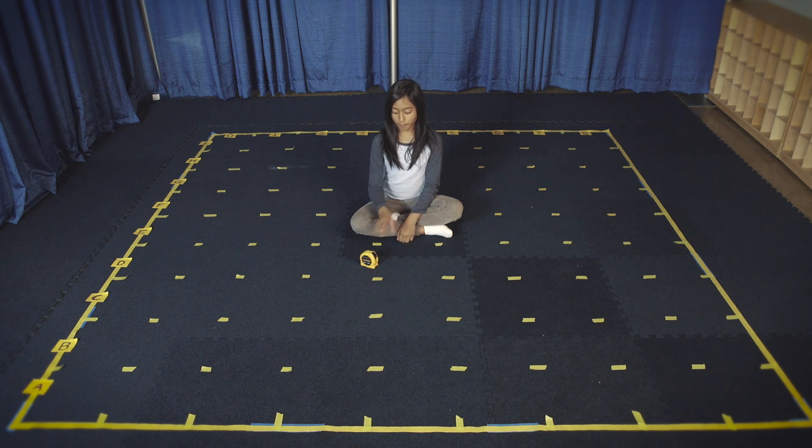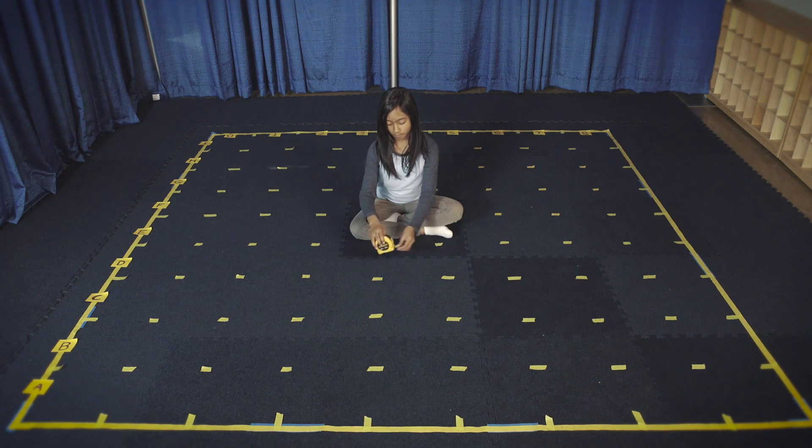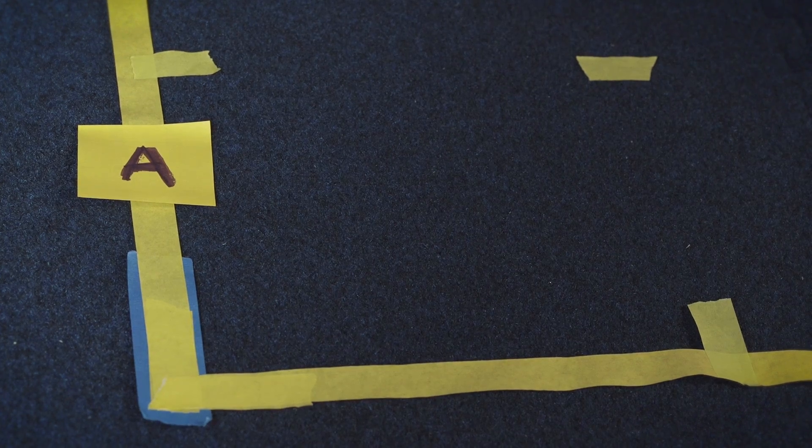The first step is to create a grid that is 270 by 270 centimeters. Just measure it out and use the painter's tape to create a border. Mark every 30 centimeters with a piece of tape. Label the rows from the bottom up with A to I, and the columns from left to right with 0 to 8. All missions will take place in this grid.